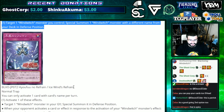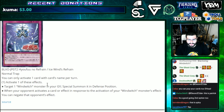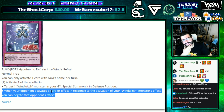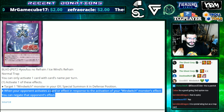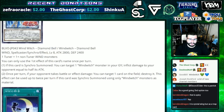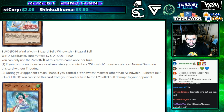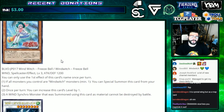Ice Wind's Reframe is a Normal Trap. Activate one of these effects: target one Wind Witch monster in your graveyard and Special Summon it in defense position; or when your opponent activates a card or effect in response to your Wind Witch monster's effect, you can negate that opponent's effect. I would have liked to see it be a Continuous trap so it gives you a reason to play the big boss monster here rather than Crystal Wing. But even with the negate on top of the double pops, I think you're still playing Crystal Wing overall.